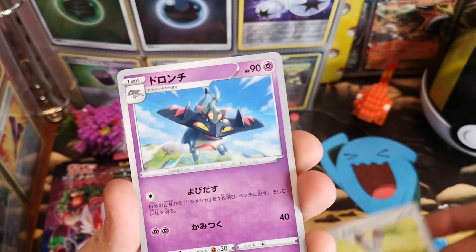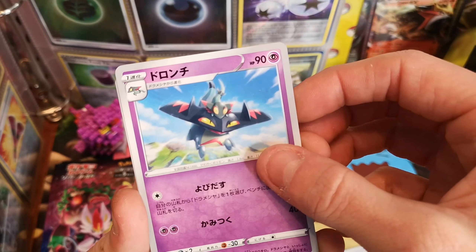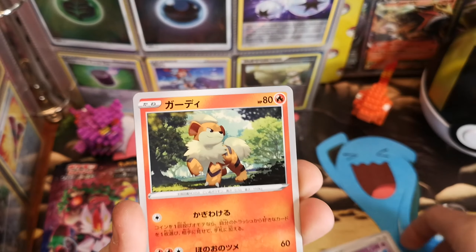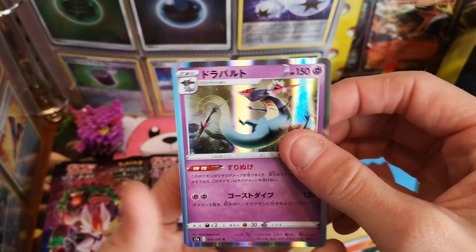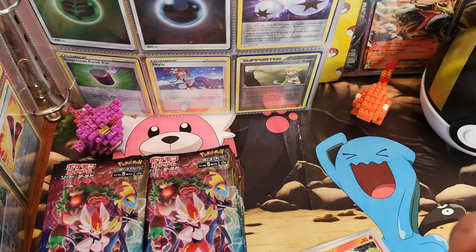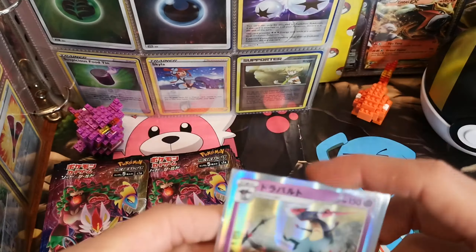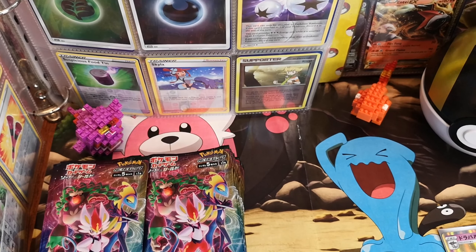Bunnelby again. A Dragapult? No, Dreepy — the middle evolution, it always gets me. I've got a Growlithe. Oh, there's a Dragapult holographic — not too bad. I'm going to put these in sleeves so we can run through them at the end of the video, and put the non-great pulls back in the box.